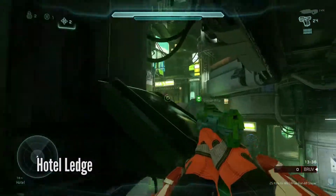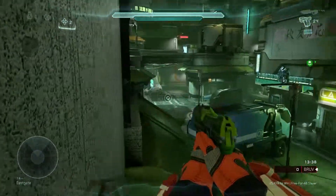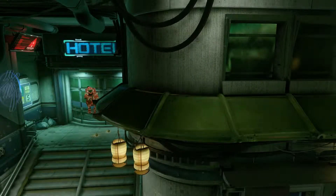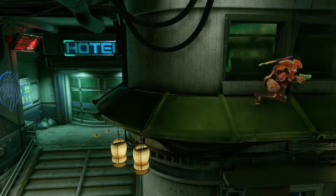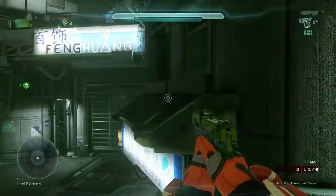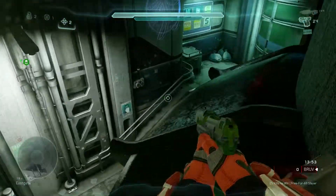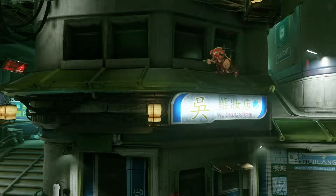This next one is pretty easy — it's more of a hiding spot. You can jump on this, and if anybody's spawning Hotel, hide from them or get the jump on them as well. Works both ways. Extremely easy and useful.